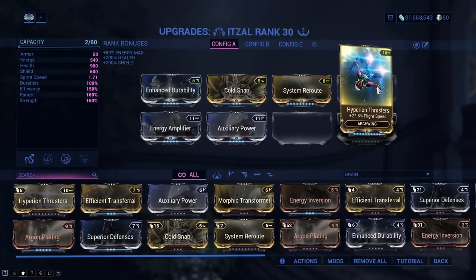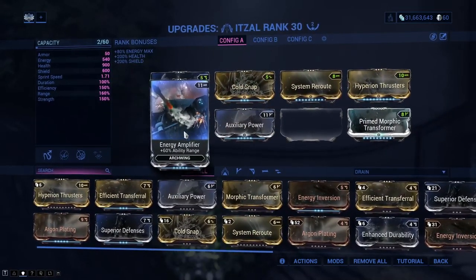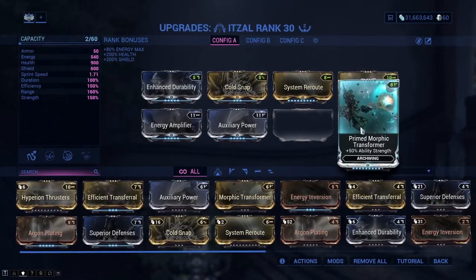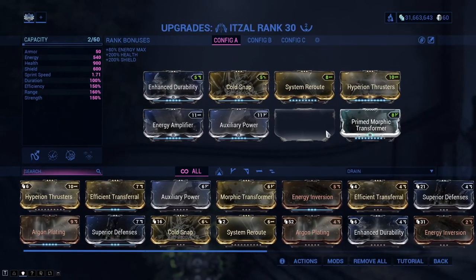For the Irtsal: full movement speed, flight speed, Cold Snap, and also Ability Range — which affects Cosmic Crush, what we use to pull in the vombalists. Prime Morphic Transformer might help kill enemies at camp but it's not strictly needed.